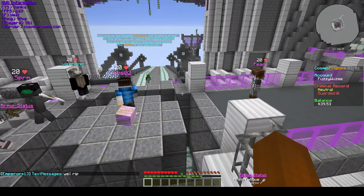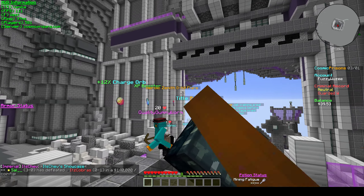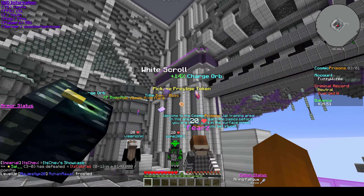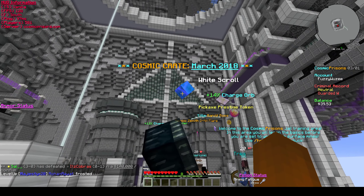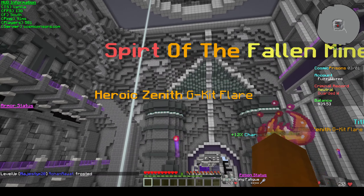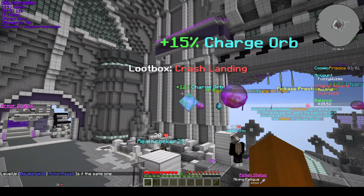I might be giving away a rank or two. 12% charge order, XP booster. Hero CMF. Pickaxe prestige. 14% white scroll. March 2018 — that's good. GK item generator 2 — that's bad. You get up to 4. What is up with these Zeniths? Another 15% charge order. Loot box.